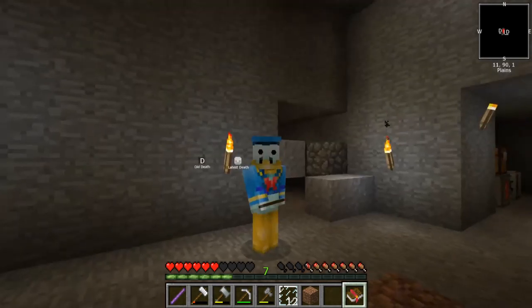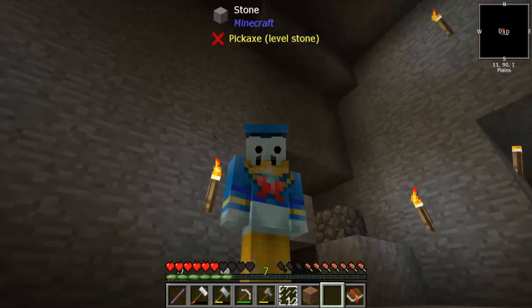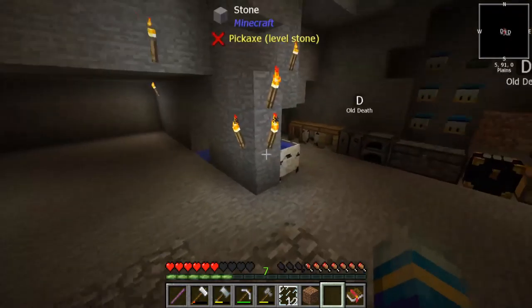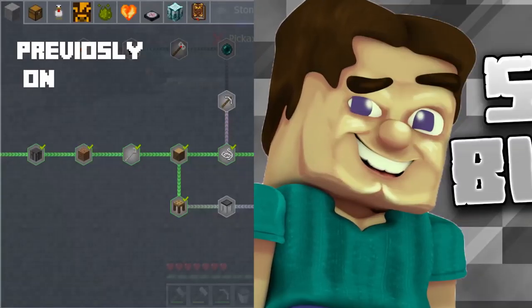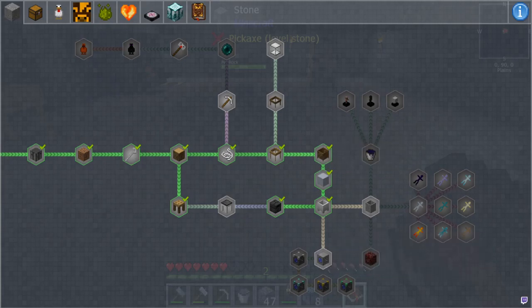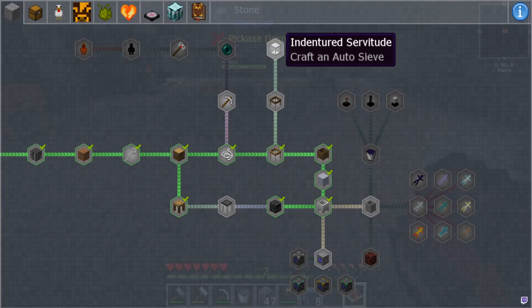Hey guys, what's quackin! Today we're gonna be visiting the mining dimension — didn't even notice a thing, pretty cool. If you guys don't remember where we left off, this is where we left off. Today we're gonna be crafting this cobblestone generator and possibly getting the rest of this right here done, and then maybe getting up to the heavy sieve and then the auto sieve.